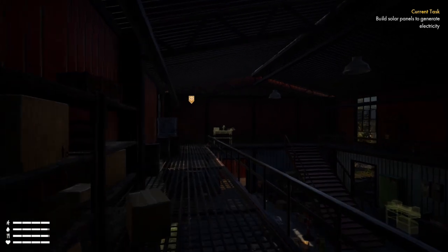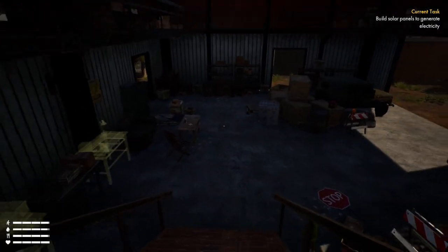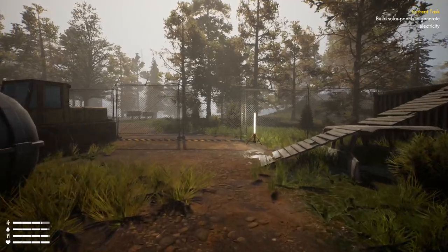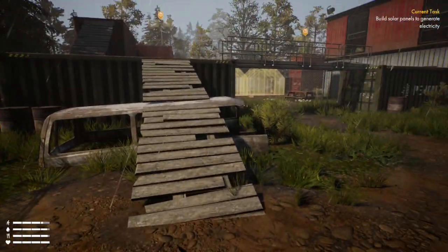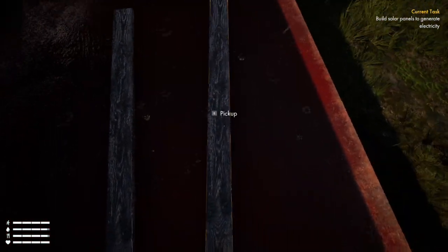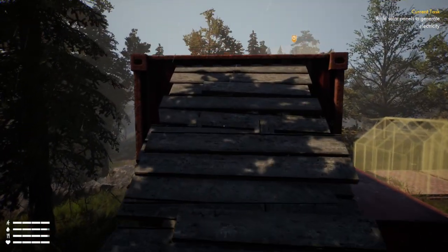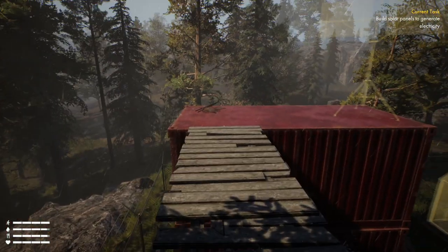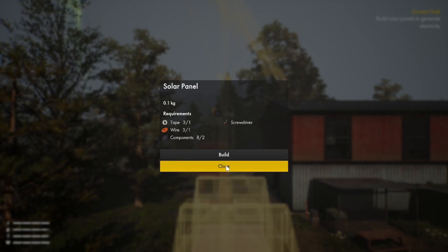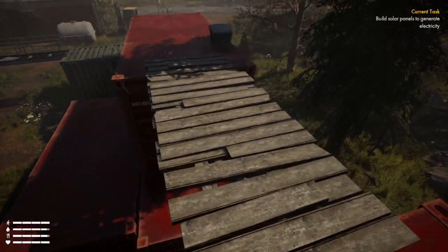My task in the top right has changed to build solar panels to generate electricity. The bottom left HUD shows stamina, water, food via a cutlery icon, and health via a heart icon. My health is 100, hunger 92, thirst 90. We've got everything we need — just hit build, and just like that we have solar power. That seemed surprisingly easy.